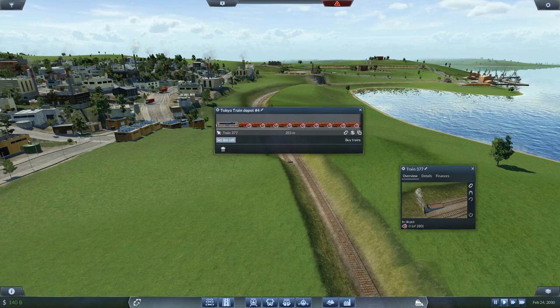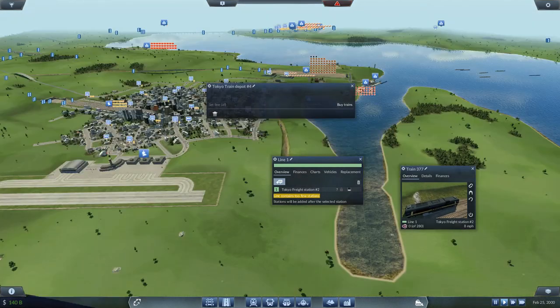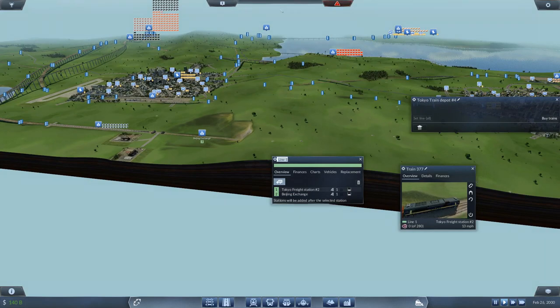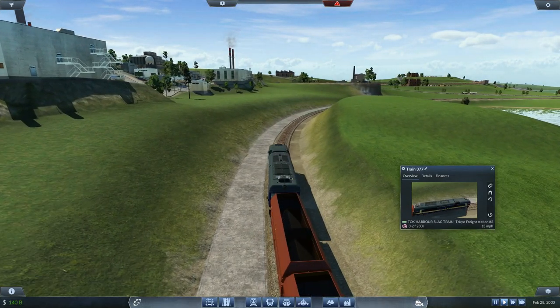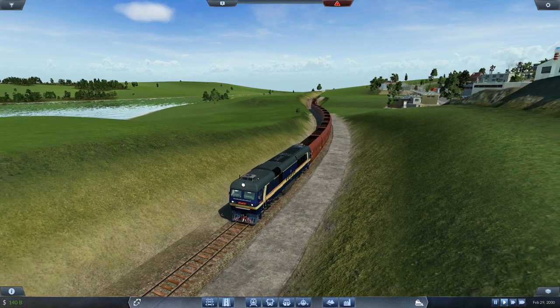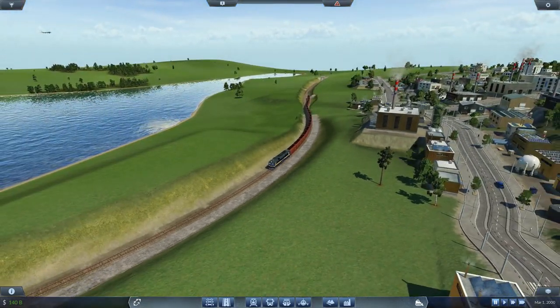Set it on a line — it's going to go from here and then go there. Two there. This will be Tokyo Slag Train — the Faktal Marcus Tokyo Harbor Slag Train. Let's have a look at this guy — just a sort of newer version of what we're already running, but still pretty cool. I like it. We shall let him do his thing.